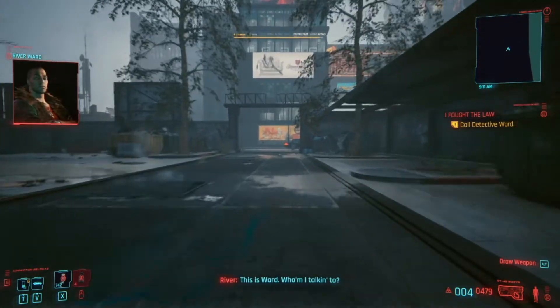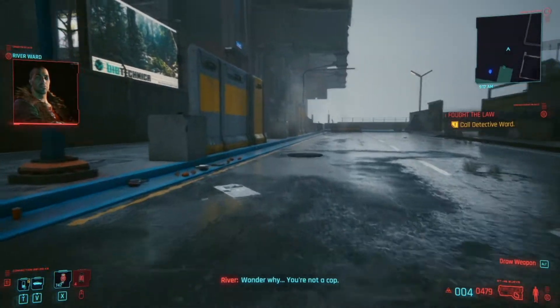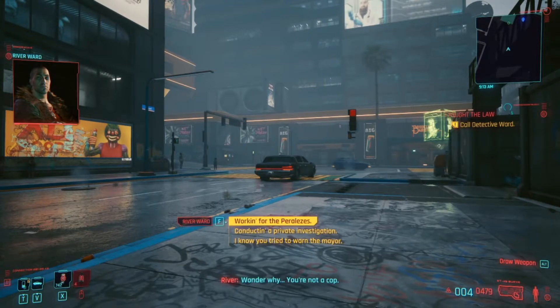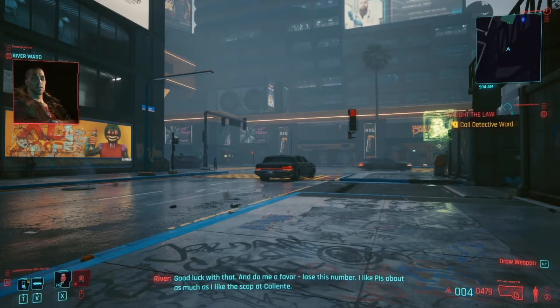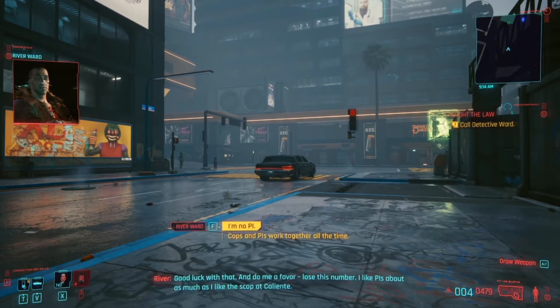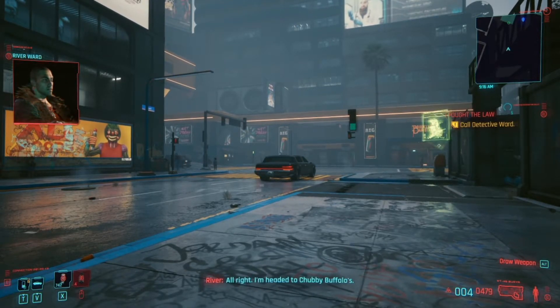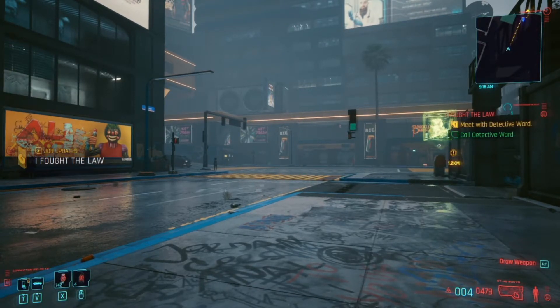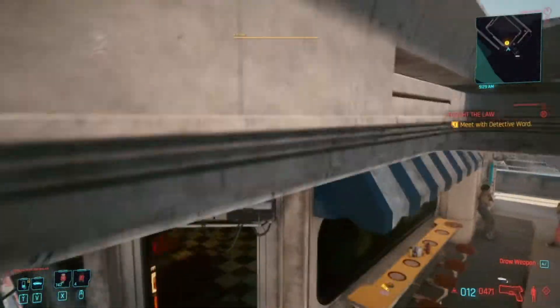Let's call Detective Ward. This is Ward — who am I talking to? Name's V, looking into the death of one Lucius Ryan. He asks why I'm not a cop. I'm conducting a private investigation. He says good luck and to lose this number — he likes PIs about as much as he likes spicy food. I'm no private eye — so what are you? Meet me and you'll find out. He's headed to Chubby Buffalo's — be there stat. We have to go meet this detective — I'll cut this part and see you when we arrive.